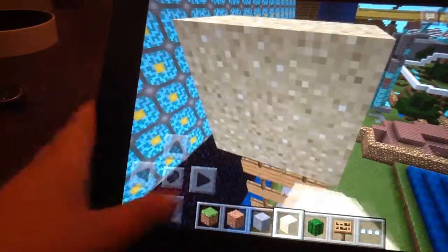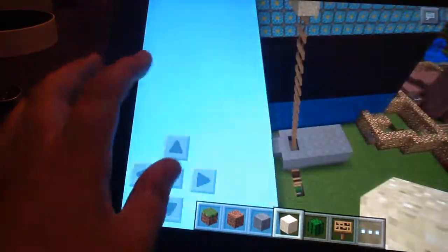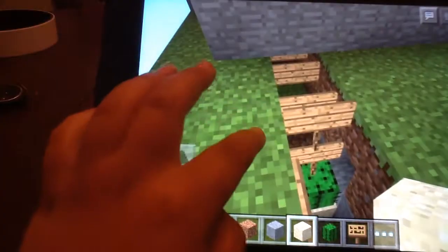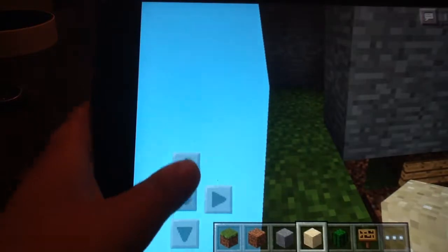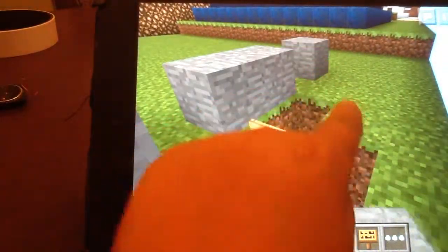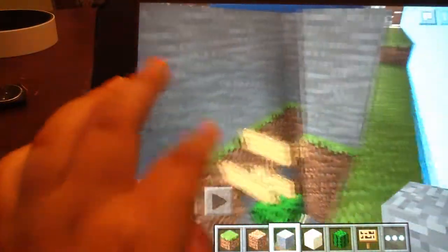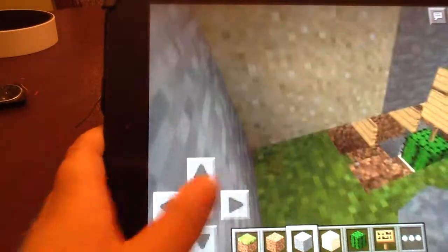It should be high enough. Then you place one, two — one, two. There, so it's like this. Keep going like this, and maybe like this. If you don't want people to see the secret to how you built it, make like a wall around it so people don't really see how you did your redstone wiring for this.